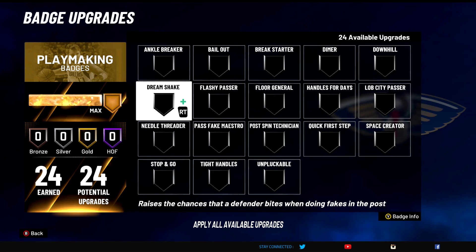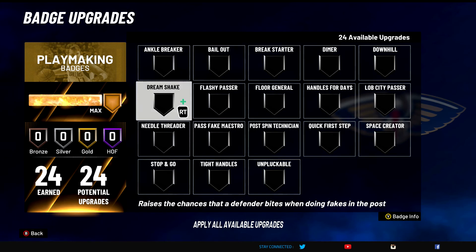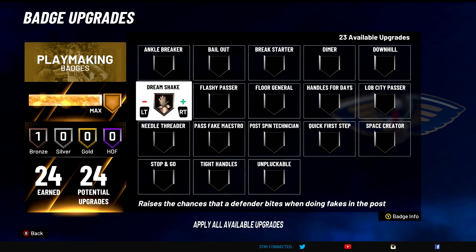Dream Shake — C tier badge. Post scorers can use it — sure, it's good for them. Never really used it, don't plan on using it. Raises the chances that a defender bites when doing fakes in the post. Use it at your own will.